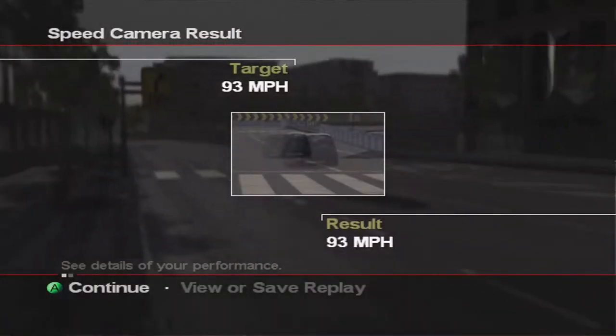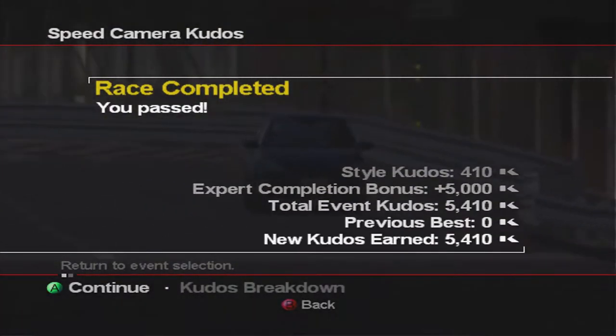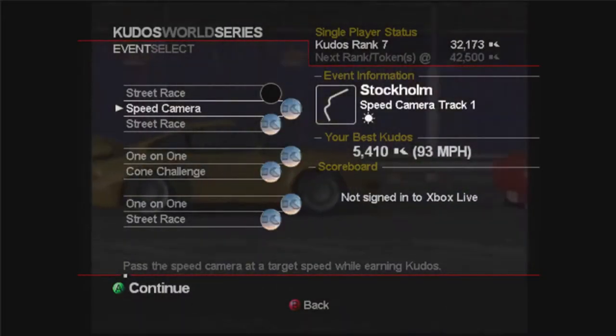The trick is you have to make sure that second corner is perfect to lead you into the third. You make use of the track as much as possible, trying to go wide on the third corner. And again another rank up - Rank 7 this time, four more kudos tokens.